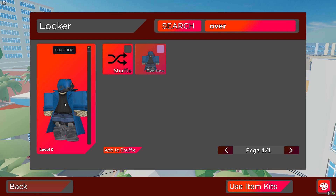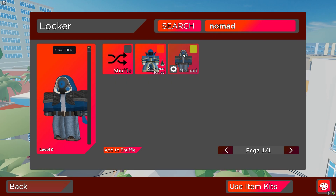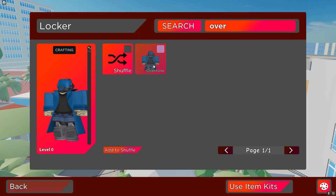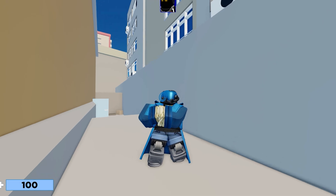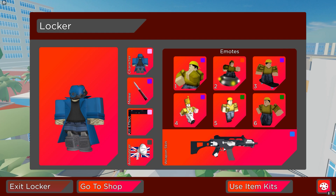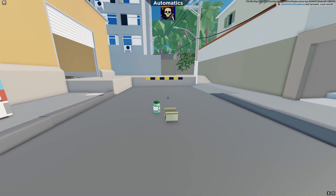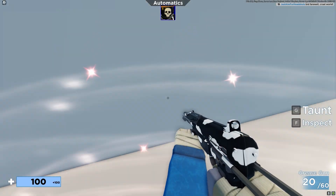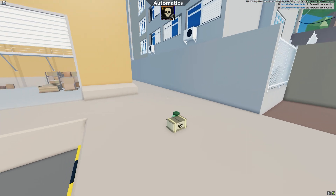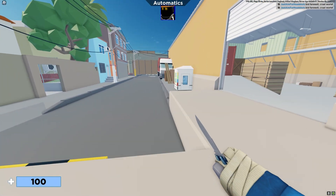It kind of looks like the Nomad bundle, not gonna lie. We have one character called Overtone — it doesn't look bad. And we have a kill effect called Tabbed Out, which is an Opera GX thing. It shows the username as well — that's actually really cool. I might actually start using that, it's pretty sick.